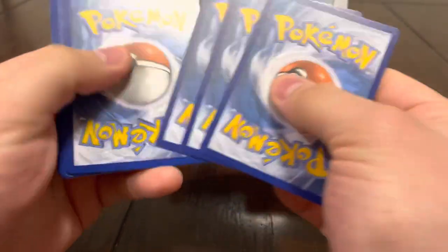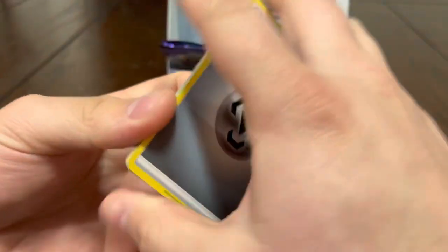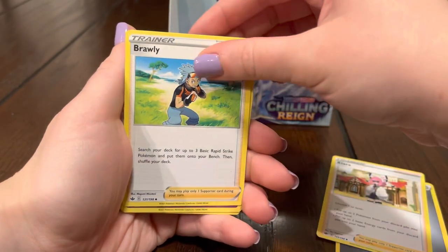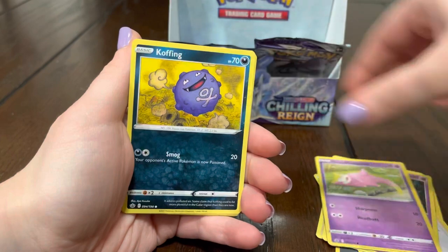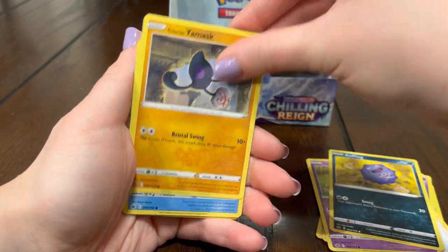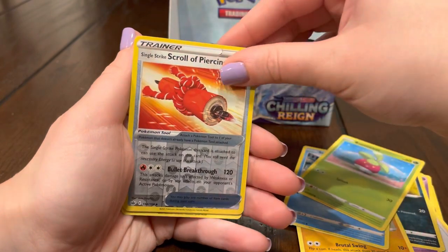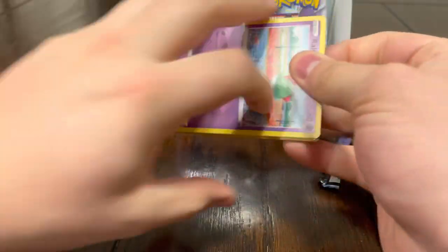We really need to post something fire right now. These things are all stuck. Energy, Klara, Brawly, Haunter, Slowpoke, Koffing, Yamask, Snort, Bounsweet, Scroll, Spirit — this is definitely our worst box we've ever opened of Chilling Reign.